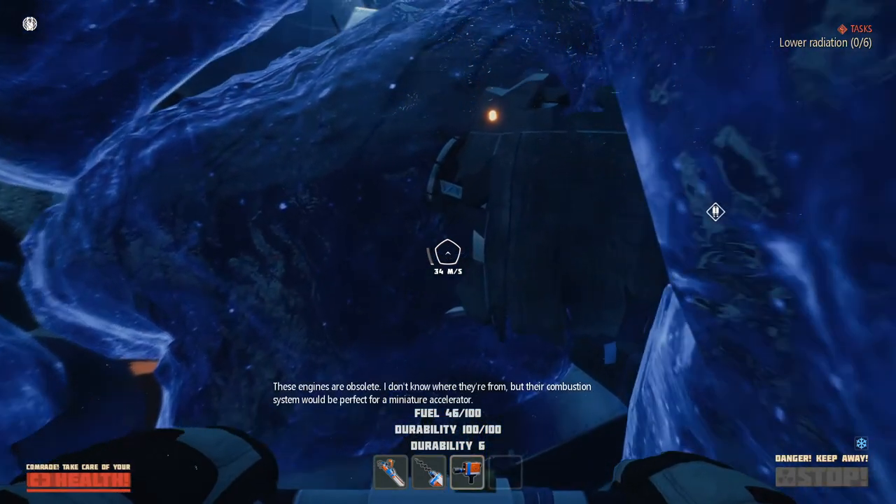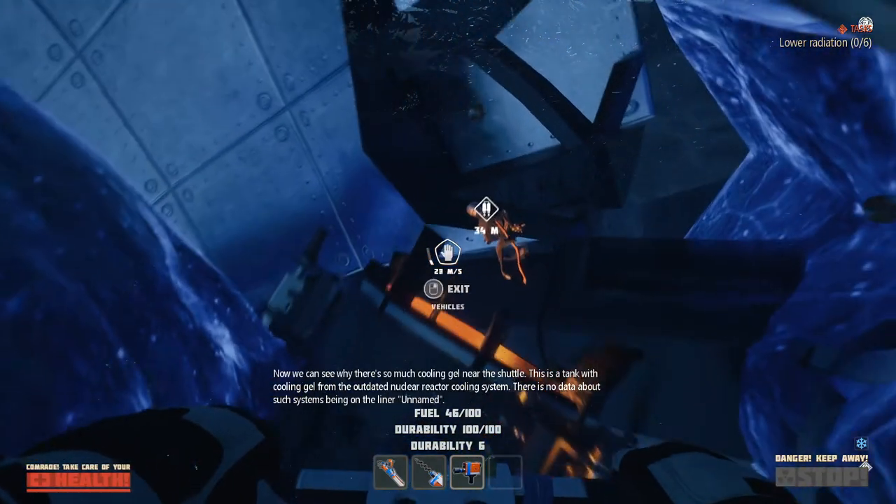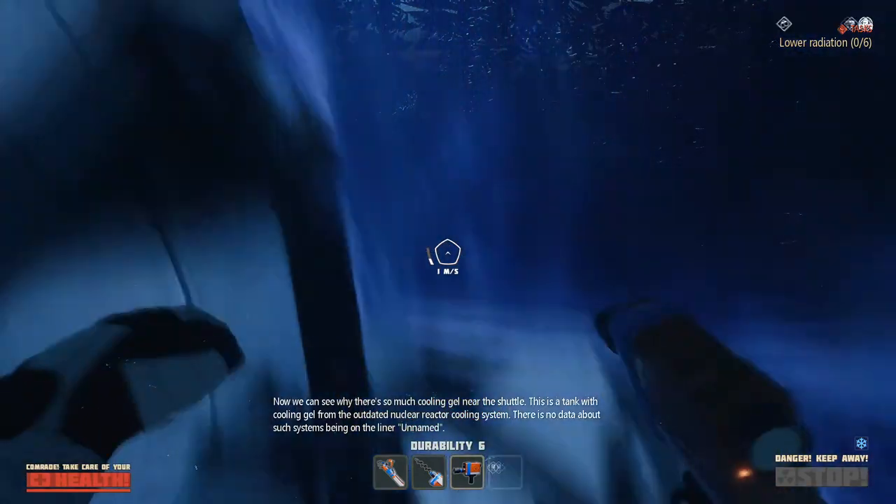In-game lore text reads: these engines are obsolete, I don't know where they're from, but their combustion system would be perfect for a miniature accelerator. Now we can see why there's so much cooling gel near the shuttle — this is a tank with cooling gel from the outdated nuclear reactor cooling system.